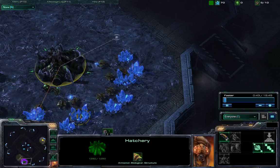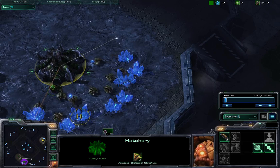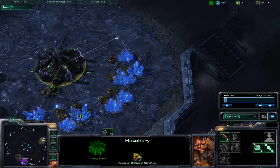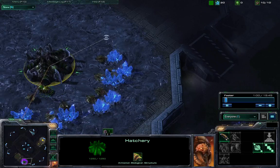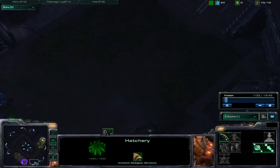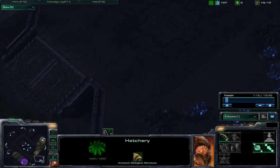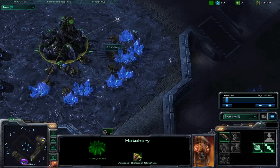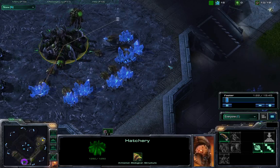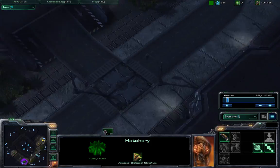Zergs tend to love this map as it is seemingly the most balanced map of the Blizzard map pool, but Zergs really love the cross positions. Cross positions allow for a fast expansion as the natural and later expansions direct away from the opponent's base, but in these positions Zerg is going to have to defend against early rushes as they are more common and more powerful because of the close rush distances.